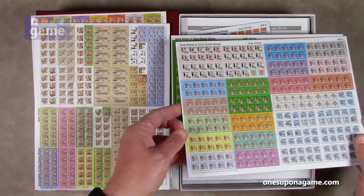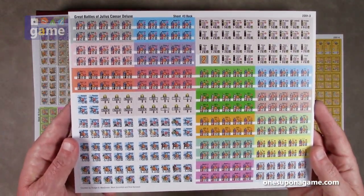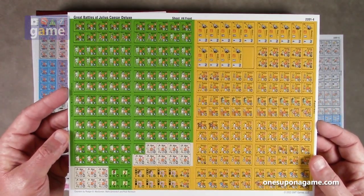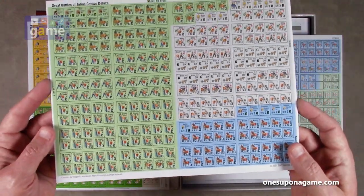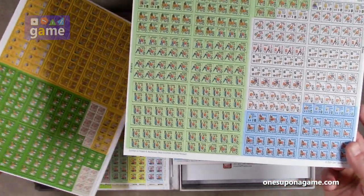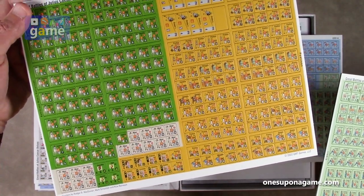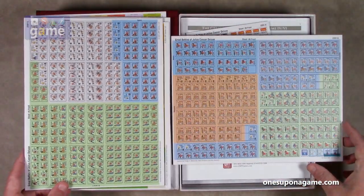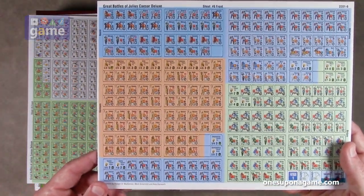Counter sheet two, counter sheet three, four, five — I feel like I'm doing Sesame Street, just counting in order here. Now the Cimbri — they have a lot of counters. This is the Numidians, Moors, and the Gaetulians. And over here we've got the Ponteens — not to be confused with Pontoons, which are another kind of boat. And hey, we've got the Germans, and for once the Germans aren't in black or gray. So that's good.